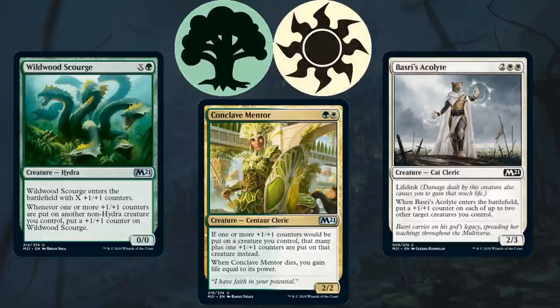Moving on to Green-White, this deck is all about counters and having creatures in play to put those counters on. Its gold uncommon is Conclave Mentor, which puts an extra counter on your creatures — so if you were going to put one counter on, you instead put two. It's a key enabler with cards like Bazri's Acolyte from White, which puts counters onto two different creatures when it enters, and Wildwood Scourge, which gets a counter whenever you put a counter on another creature. You want a lot of creatures and prioritize cards that put counters on creatures while also being reasonable threats on their own.